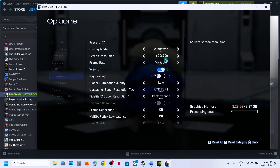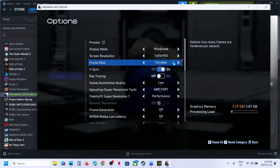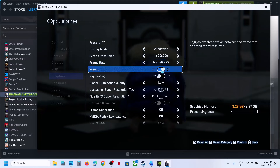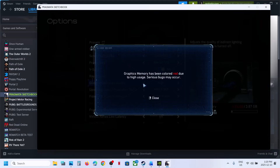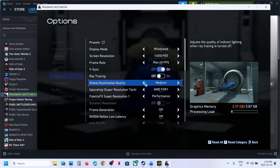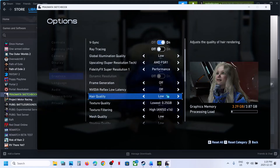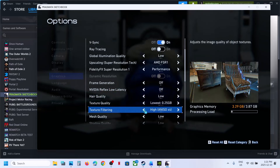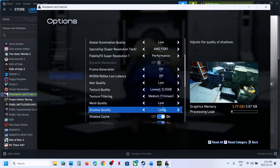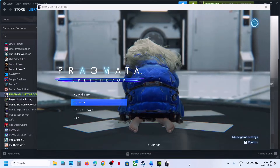Scroll down and find Frame Generation — turn it off. Switch to Windowed mode and lower the screen resolution; if it is set to 4K, try 1920x1080 or even lower. Try locking the FPS at 60, and toggle V-Sync on and off. Set Global Illumination from High to Medium or Low. Turn off NVIDIA Low Latency mode. Lower all graphics settings from High to Medium or Low and then check performance.